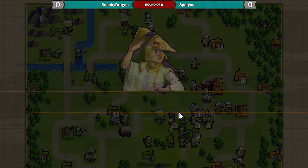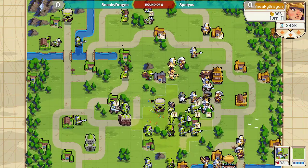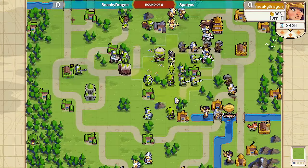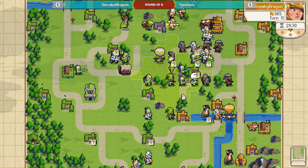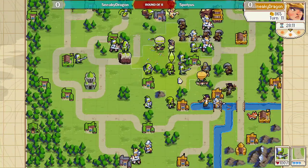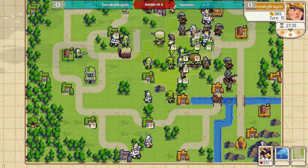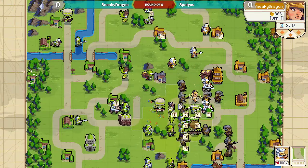What's Sneaky gonna do? Archer, spear crit. This could be very dangerous, actually, for Spodius. Because for as great as the crystal is, it does leave your army kind of vulnerable to getting killed, because it's all sitting in one location.